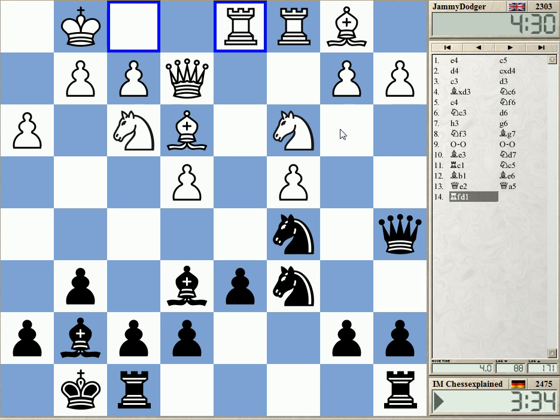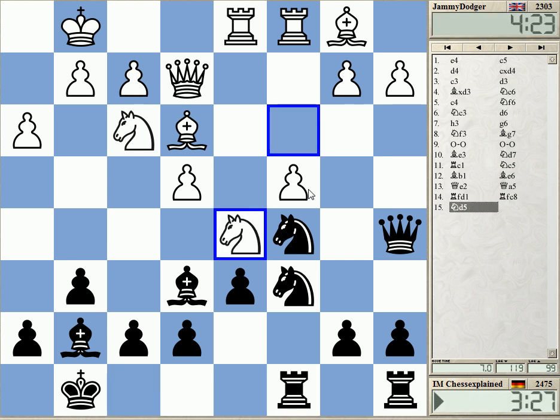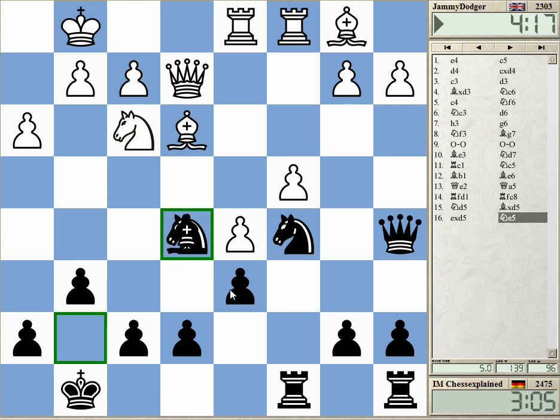Queen B4, maybe Nd5. This was what I feared. If I take it — if I take, how does he recapture? This doesn't look good. He takes with the pawn. He doesn't need to take though; he can play moves like Nd4, which is maybe not bad. Keeping pieces on the board, but just taking like I anticipated with the pre-move here is good.